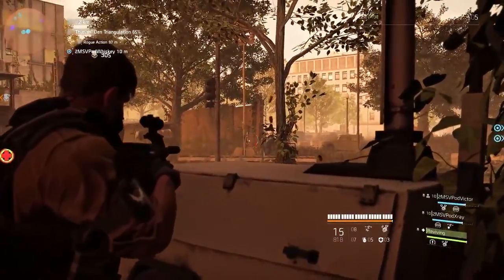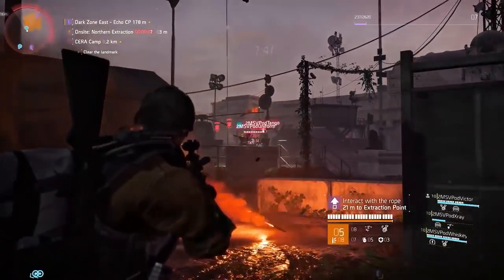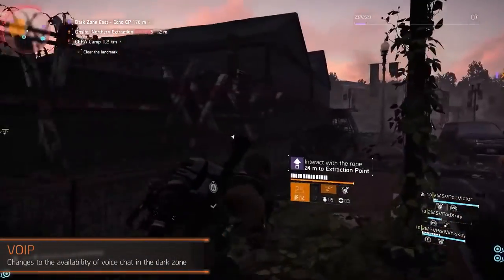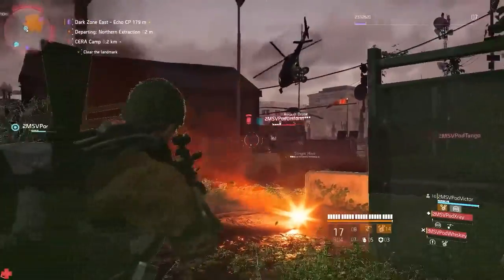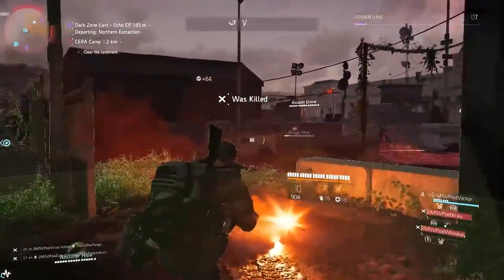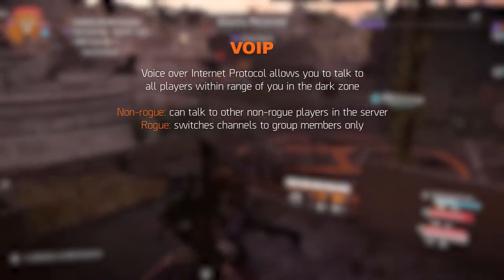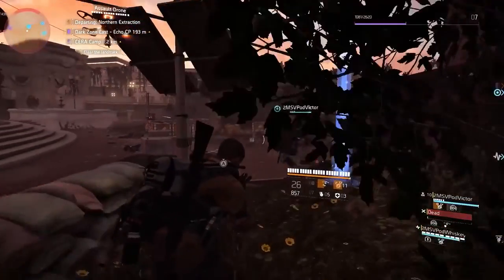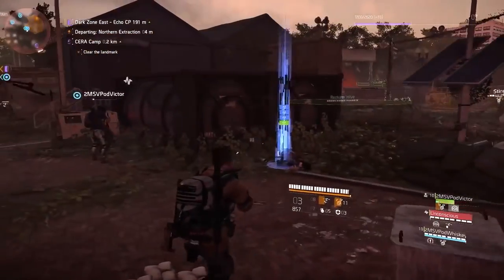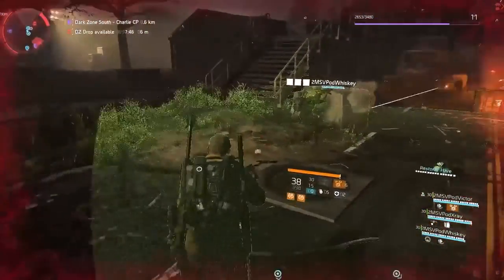Those who played the Dark Zone know it's a host for toxicity — and I'm not talking about the contaminated areas. Other players would often be toxic through voice chat. To counter this, the developers made changes to the VoIP. VoIP stands for Voice Over Internet Protocol, basically meaning you can talk to everyone in the server, or in this case within a certain range in the Dark Zone. In The Division, this was always turned on, though you could turn it off yourself. In The Division 2, this remains the same until you go rogue — once you go rogue, you switch VoIP channels and can only talk to your group members. Many PvP players don't like this change, as talking to opponents is part of the fun, but the argument is that if you don't like it, you can simply turn VoIP off.